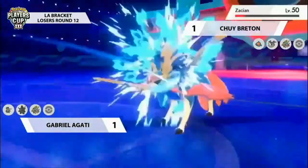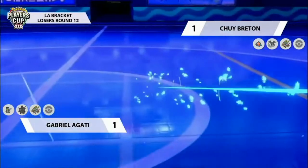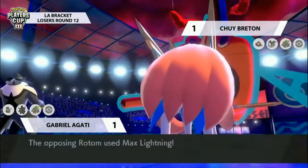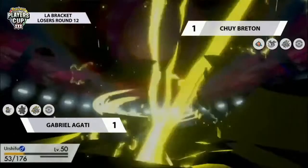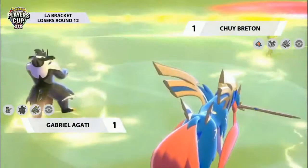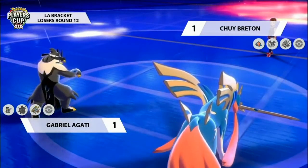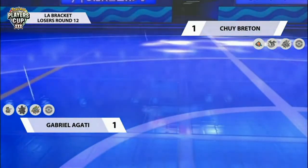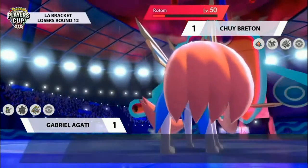Urshifu wants to do damage of its own, going for Surging Strikes to pick up the KO with that guaranteed critical hit. Gabrielle is really targeting down against the Zacian, wanting to remove it from the field, and picks up the KO in the next turn. Rotom however does a little spin of delight and goes for Max Lightning this time, connecting into that Urshifu and removing it from play as well. With the Close Combats, Urshifu had taken a lot of defense drops — it gives Gabrielle an opportunity to bring in a Pokémon from the back, but now both trainers are down to their last two remaining Pokémon.